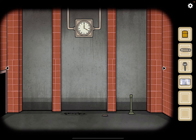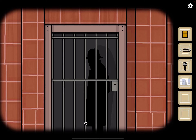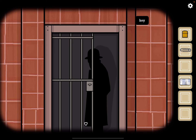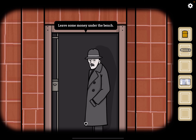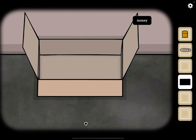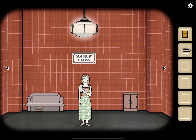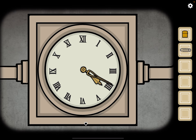Now let's go left and use the key to unlock the cell. He says: if you want your stuff back, leave some money under the bench and come back at night — he'll leave your stuff in the same place. Okay, let's go back and put some money in the box. Nine o'clock.